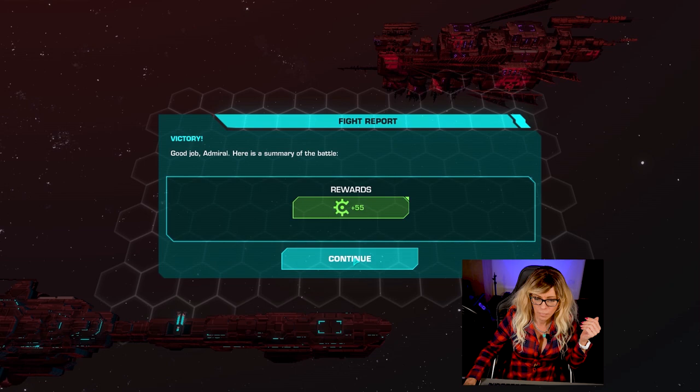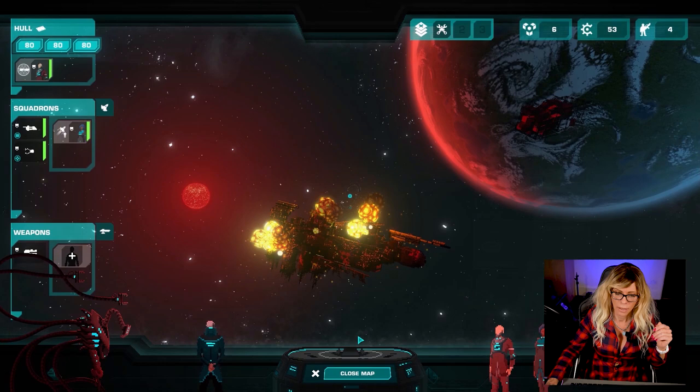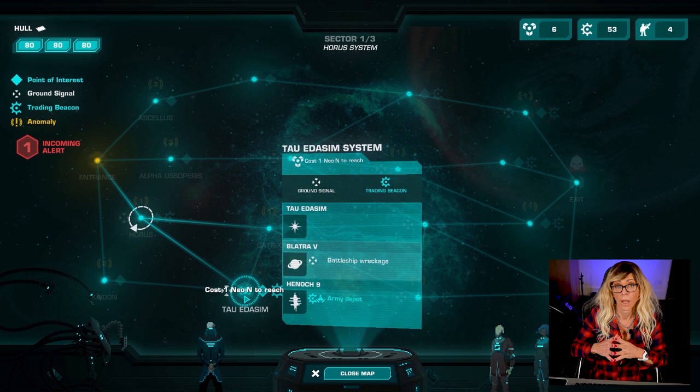We win the battle and generally once you finish a battle you get a reward, which is most commonly scrap. Then we can do an upgrade - I can upgrade my hull structures and I've still got 53. Then I would do the next two systems as I have plenty of fuel. Looking at the star map, I would go to Tau Edisim as it has a battleship wreckage - expeditions give us good revenue - and it has an army depot where I can stock up and hopefully buy some new weapons from all the scrap obtained from the battleship wreckage.